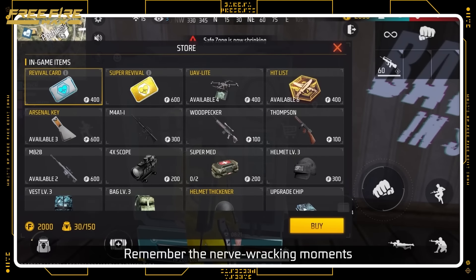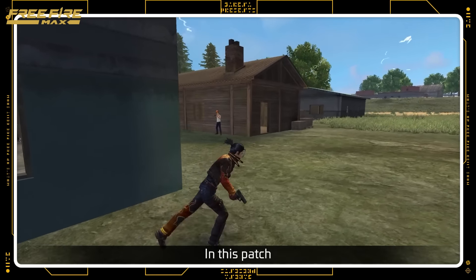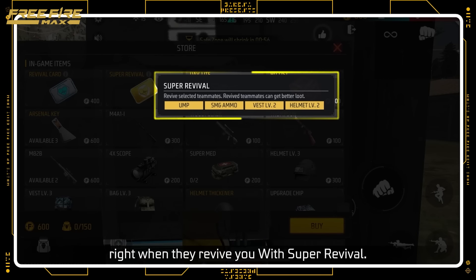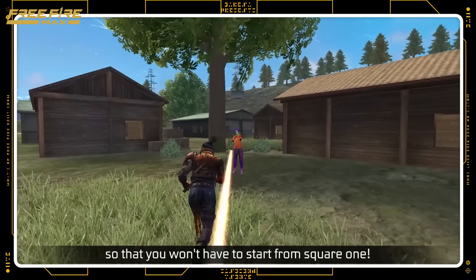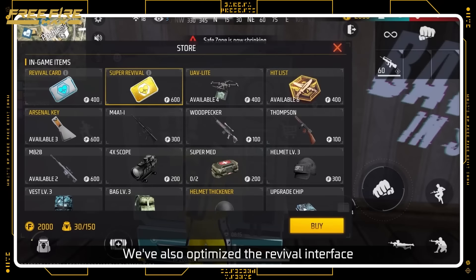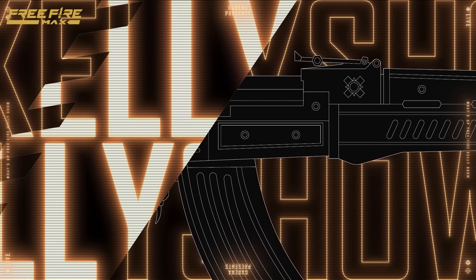Up next, the Super Revival card! Remember the nerve-wracking moments after post-revival landing, when enemies are everywhere but you have no gun? In this patch, your teammate can give you a hand right when they revive you with Super Revival! Purchased from the vending machines, this special type of revival gives you better loot so that you won't have to start from square one. We've also optimized the Revival interface so that navigation is easier during intense combat.